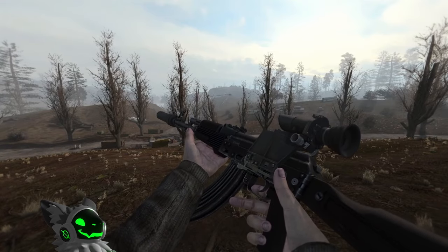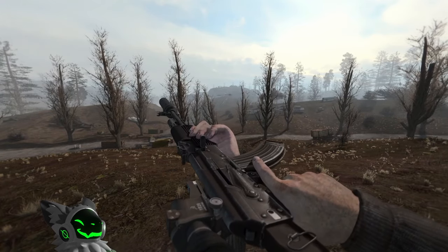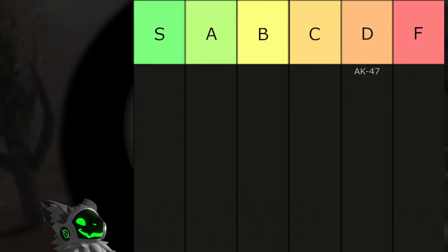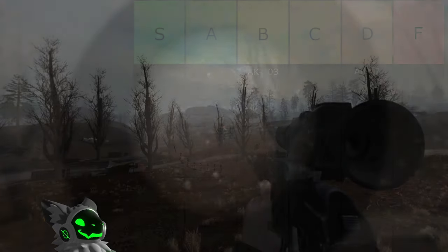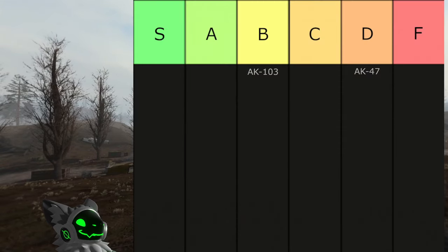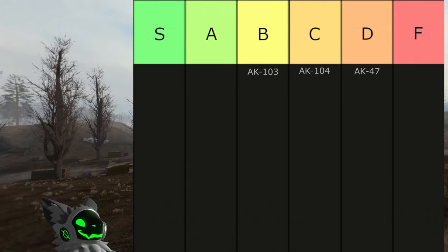The AK-103 has an okay fire rate and okay sights. You can attach an underbarrel, but the accuracy isn't the best. With a 30 round capacity, this gun is rather mediocre and will go into B tier. The AK-104 is the same as the AK-103 but with no underbarrel and is less accurate, so it will go into C tier.